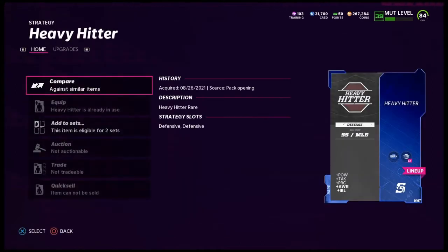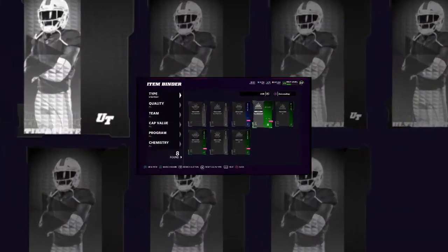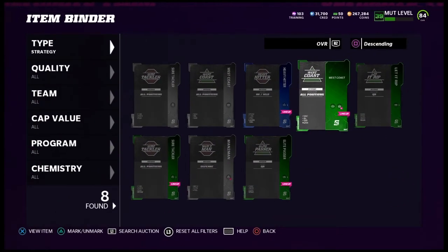There are also uncommon West Coast ones as well. The rare one I have is for strong safeties and middle linebackers — it gives hit power, tackling, play recognition, awareness, all that. You can get multiple other rare strategy items; I just haven't gotten my hands on any others yet. That covers all the strategy items I currently have.